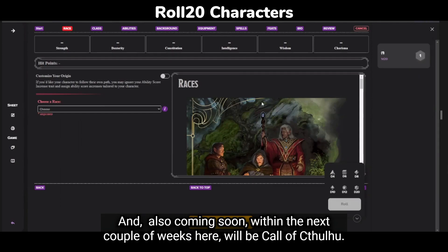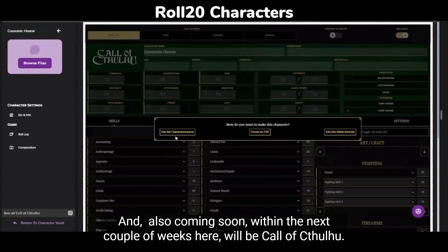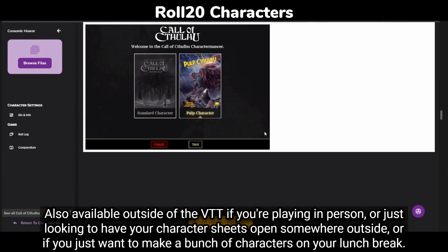Also coming soon, within the next couple of weeks, will be Call of Cthulhu — including our new Pulp Call of Cthulhu Mancer. Also available outside of the VTT, if you're playing in person, or just looking to have your character sheets open somewhere outside, or if you just want to make a bunch of characters on your lunch break.